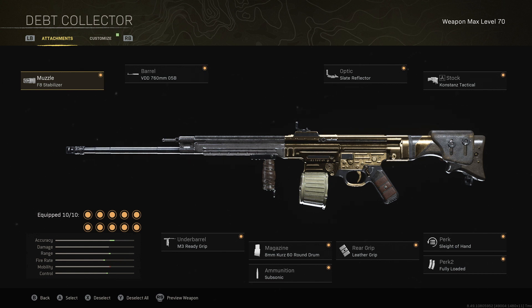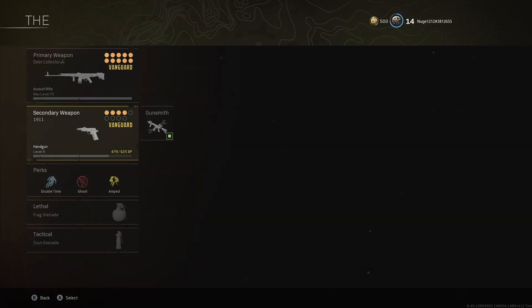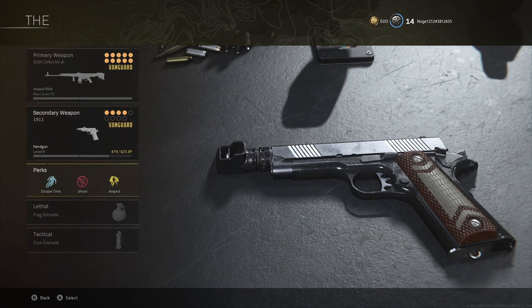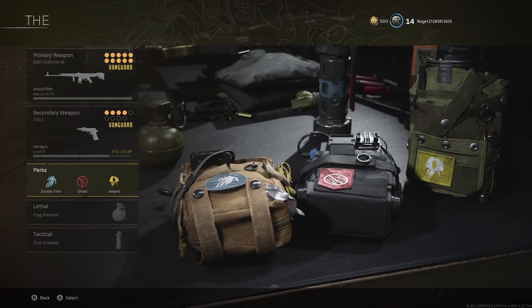For the STG, here's what to use: F8 Stabilizer muzzle, 760mm barrel, M3 Ready Grip underbarrel, 60-round mag, Subsonic ammo, Leather Grip rear grip, Slate Reflector optic, Constance's Tactical stock, Sleight of Hand perk one, and Fully Loaded perk two. For the 1911, feel free to use whatever you want. Class perks: Double Time, Ghost, and Amped. Lethal: Frag. Tactical: Stun.